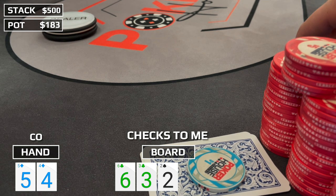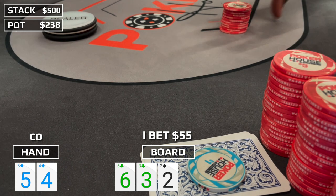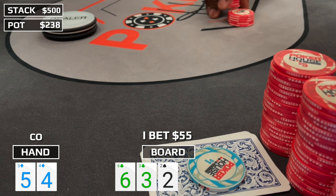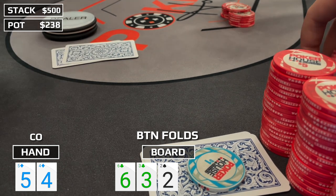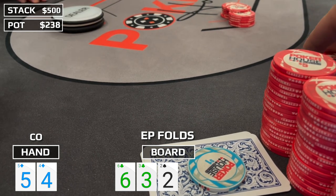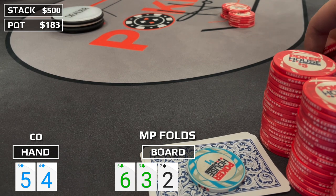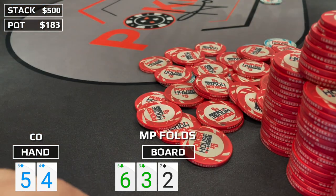The action checks over to me, and with three other players in the hand we want to get value from pairs and draws, so I stick out a bet of $55. Our hand doesn't block our opponents from having any of those hands — we don't block any clubs, we don't block any pocket pairs. Unfortunately, all three players muck. We don't get any action after flopping the nuts on the first hand, but can't be complaining when the dealer puts out a flop like that.